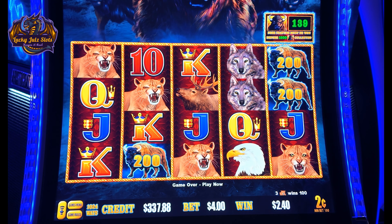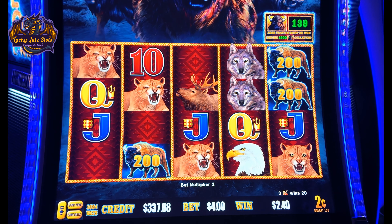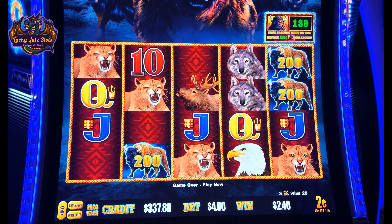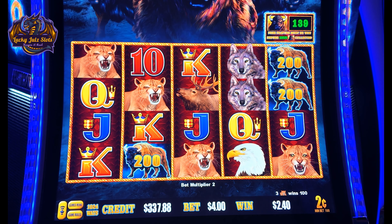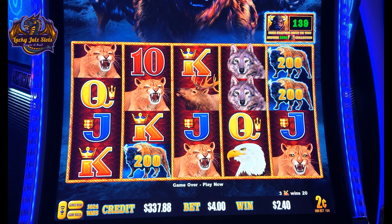I think we're going to call that a session on the Buffalo Link. We are up. We did get our bonus — it was a good bonus. We put in $300 and got $337.88 out. We played for roughly six minutes on this game. Please like and subscribe. We'll talk to you on the next one. Thanks, everyone.